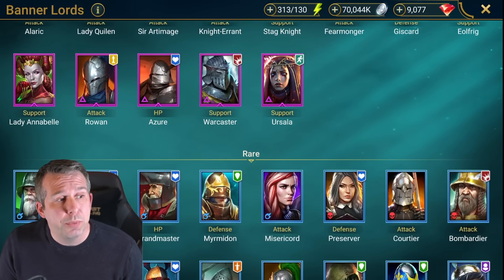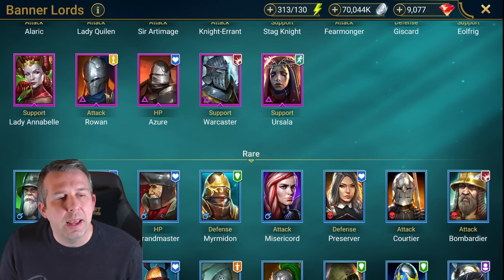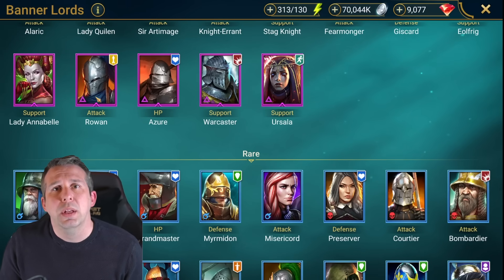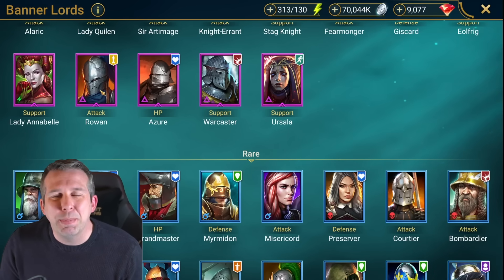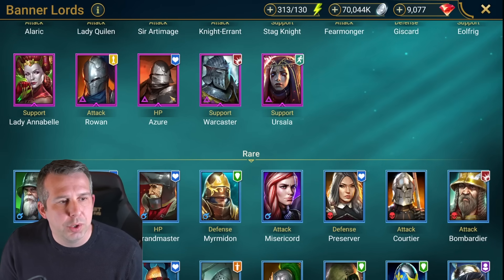Lady Annabelle is really good at soloing Bommel, outside of that not a bad champion but not a great one. Rowan: not bad in an unkillable clan boss team because she's a void champion so affinity friendly everywhere, puts out quite a bit of poison - that's probably the only use case. Azure: not bad for faction wars, otherwise wouldn't build. Broadcaster: extremely niche in unkillable clan boss teams, otherwise wouldn't build.